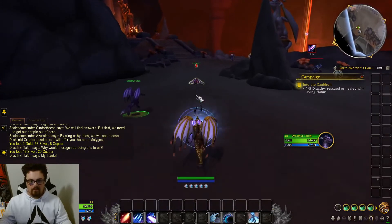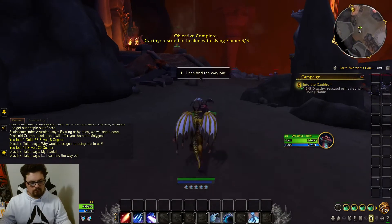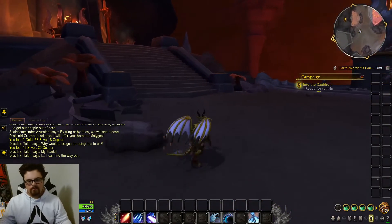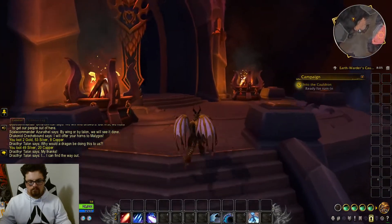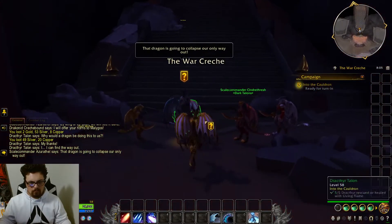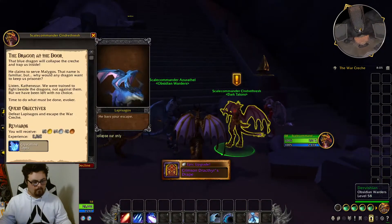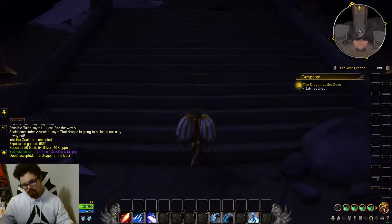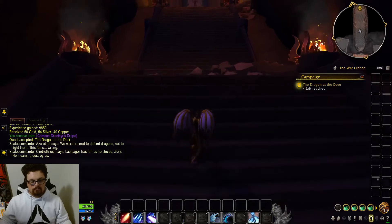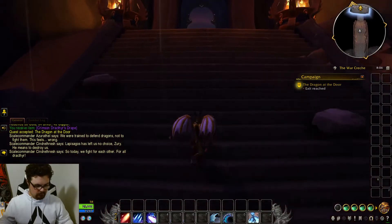I am extremely focused on this. What brings you here? Let's keep going. That dragon is going to collapse our only way out. Really, I haven't noticed. What is your report? Sure skies and strong winds to you — I am ready, what do you need? We were trained to defend dragons, not to fight them. This feels wrong. Lepizikos has left us no choice, Zuri. He means to destroy us. So today we fight for each other — for all Drakthyr.